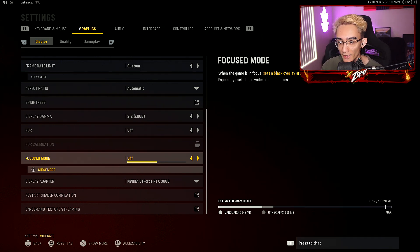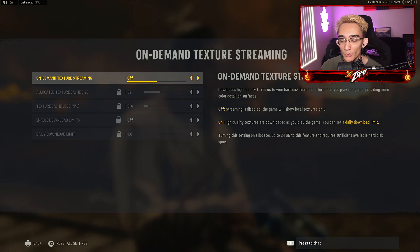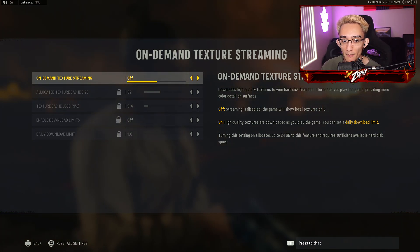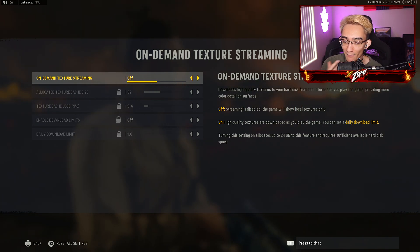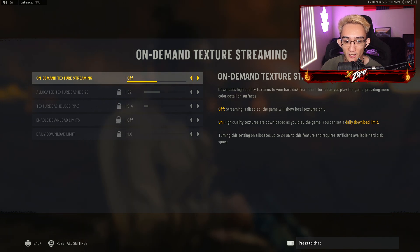And then your on-demand texture streaming — this helps out with packet bursts. I know some of you guys probably still have that issue even though you turn off on-demand texture streaming, but personally I found that it helped me by a lot. Sometimes I get it here and there depending on who I'm connected to, but for the most part this does help out quite a lot.